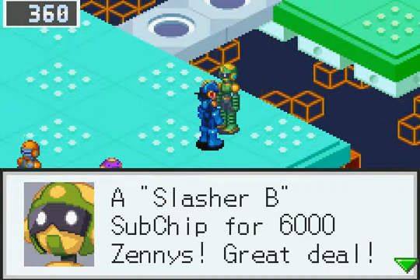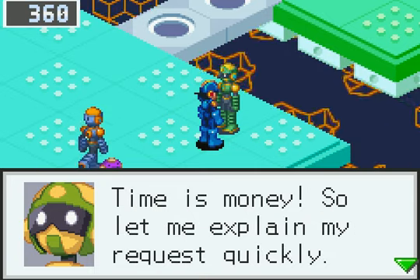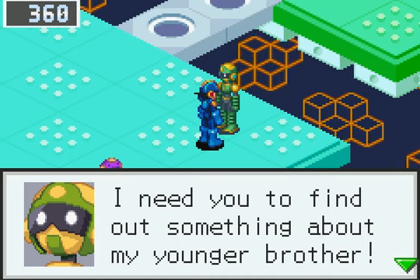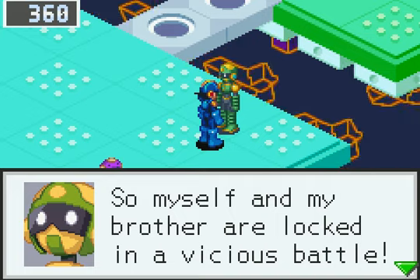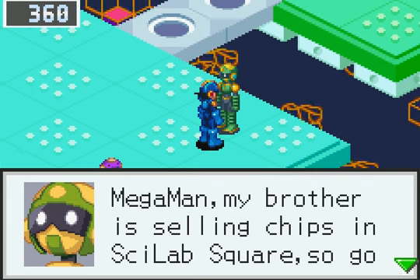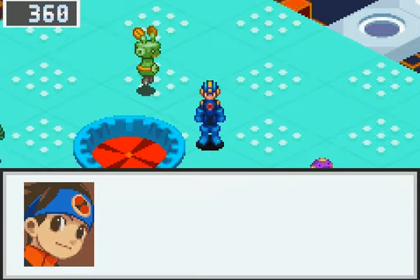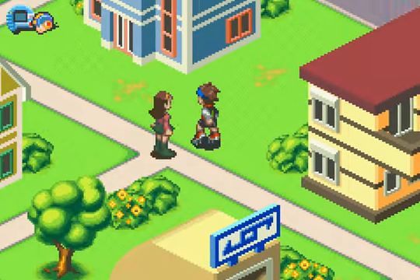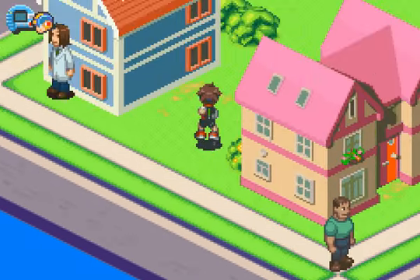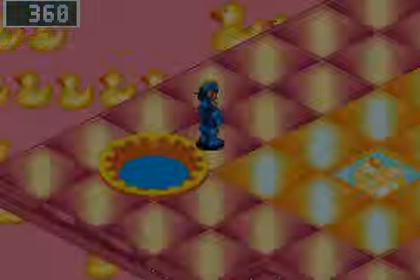A Slasher B subchip for 6,000 zennies — great deal! It's Mega Man, right? Thanks for agreeing to take part in my pricing study — time is money, so let me explain quickly. I need you to find out something about my younger brother. Our father wants his most talented son to inherit the company, so my brother and I are locked in a vicious battle — I can't afford to lose this sales competition! My brother is selling chips in Scilab Square, so go to him and secretly find out the price of his chips. I have a feeling this is going to be a very annoying mission.